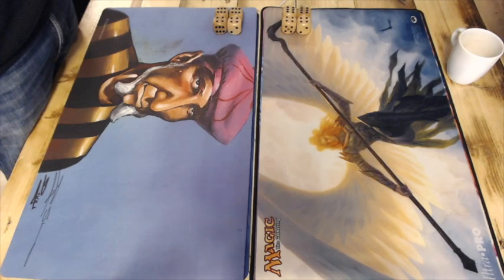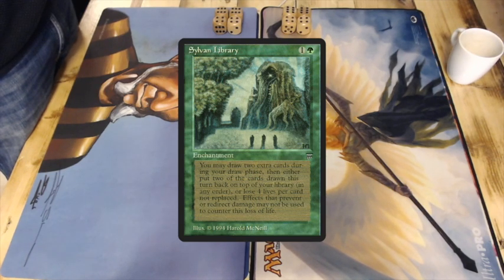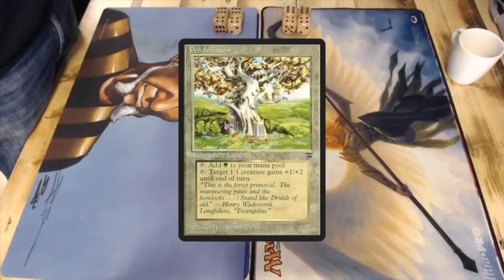Another great thing about splashing green is that you have access to Sylvan Library. When you're playing these aggro decks, one of your biggest problems is running out of steam — you see that in the Atog build as well, where they've added blue power for more card draw. Here you can use Sylvan Library. Another card that can be quite powerful is Pendlehaven, because you've got a lot of 1/1s and all of a sudden your 1/1 Goblin Balloon Brigade can become a 2/3 flying creature. That's very powerful in an aggressive brew. He's playing four Chains and four Bolts — full aggro style with that green splash.